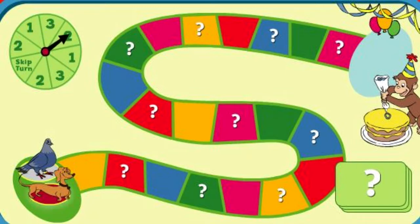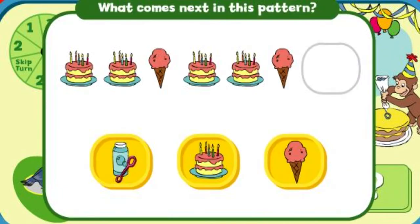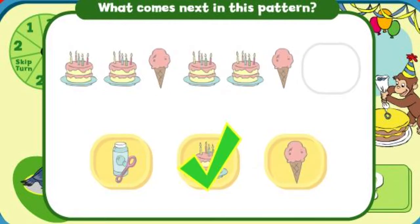You spun a two. Click on the second square. That's two. You landed on a question square. Answer this question to move ahead one more square. What comes next in this pattern?